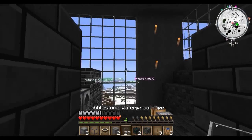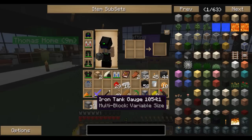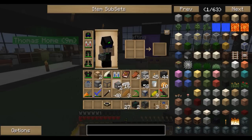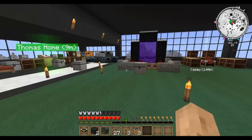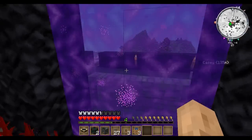Now we'll go over to the nether. I don't need these extra materials anymore. I need a chunk loader, a tesseract, waterproof pipe, and some engines to run the pump. Away we go.